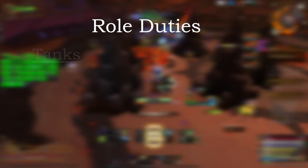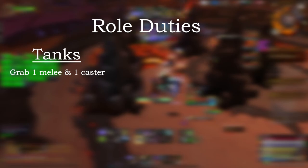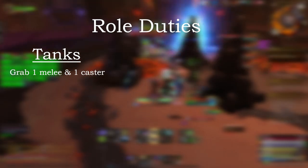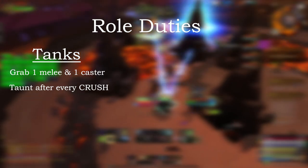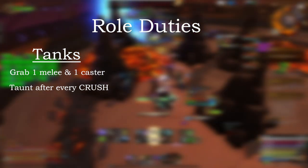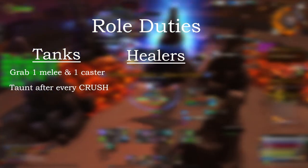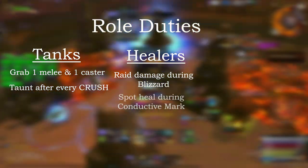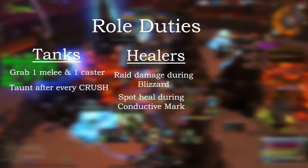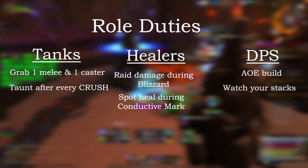Role-specific responsibilities. Tanks should grab one melee and one caster. Opalfang and Embar should be tanked separately and taunt swapped, because Opalfang uses Crush, which increases all damage taken by 100% and stacks — swap once it is applied. Healers: the entire raid will take increasing damage during Blizzard, and players with Conductive Mark will need spot healing until their debuff is removed. DPS: use an AoE build and watch your stacks of Blizzard.